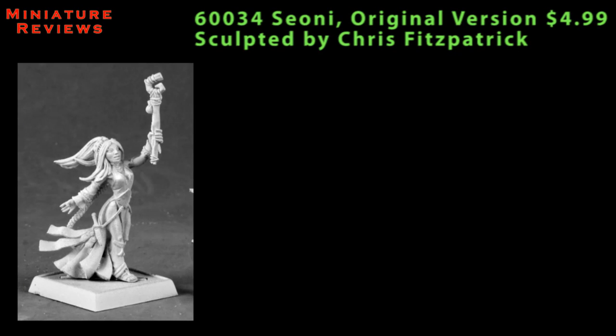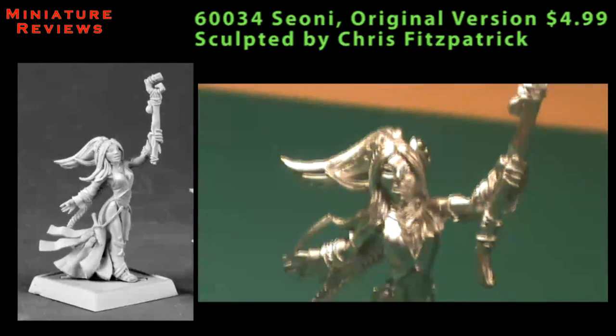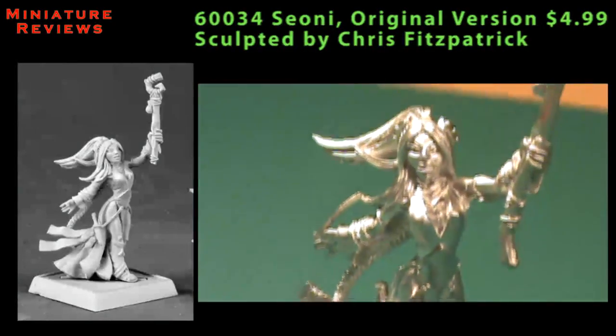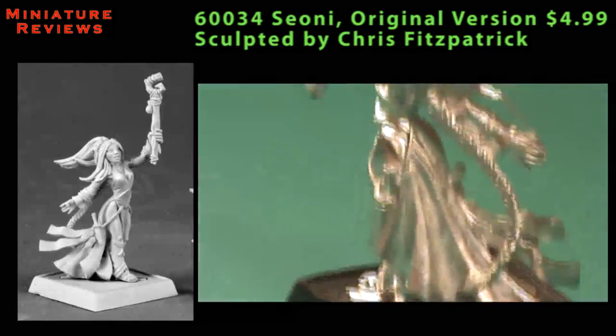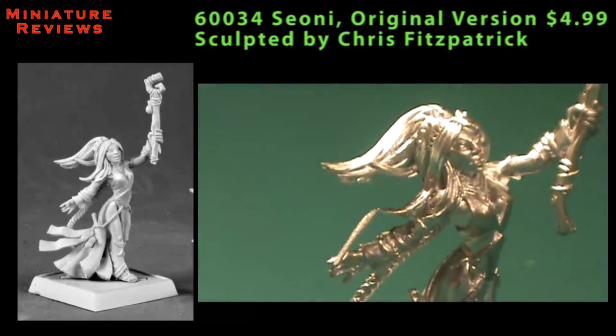This next figure is Sione, billed as the original version. Sione has already been released as part of the Pathfinder line — you can see the previously released one here to compare the two. With the previously released one you had the option of either her hand or the staff in her left hand, while this one is a single-piece model with the staff in her left hand held up in the air. Not a dissimilar pose from the first one, as she's wearing a lot of the same equipment and gear, but it's just a slightly different take on the previously released model.